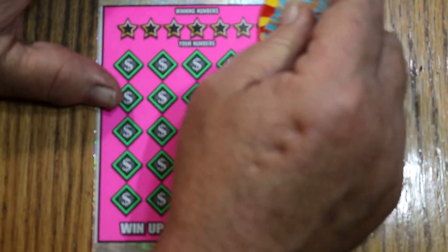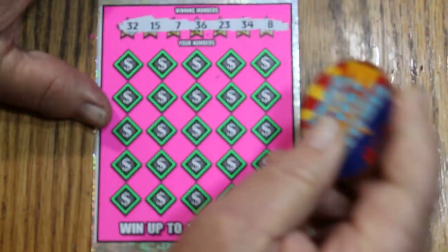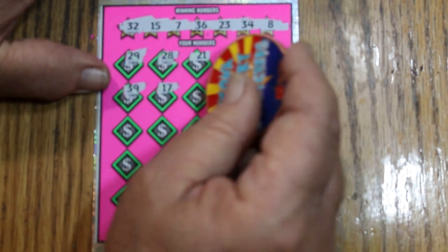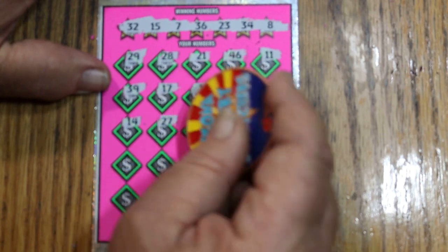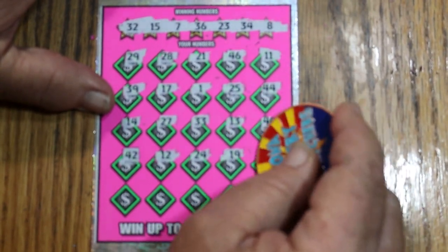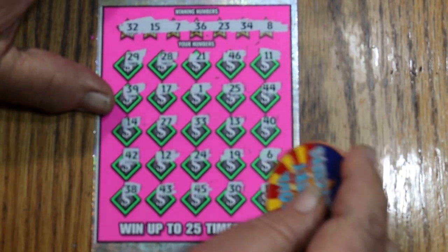We'll switch off from Random Red's coin back to the Collab coin for ticket 14. Your numbers: Random's 32, my number 15, CJ's 7, 36, 23, 34, LV's 8. Play numbers: 29, 28, 21, 46, 11, 39, 17, 1, 25, 44 club, 14, 27, 33, 13, 40, 42, 12, 24, 19, 6, 38, 43, 45, 30, and 10. Nope, no win.